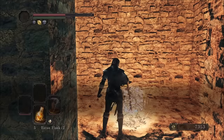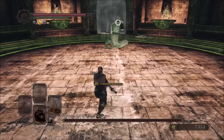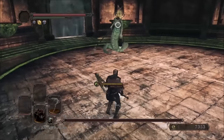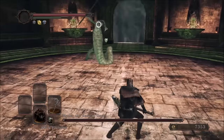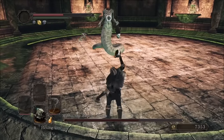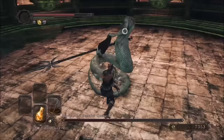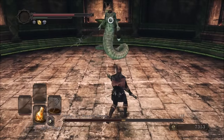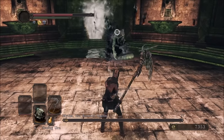Before fighting Mytha, I equip Black Fire Bombs and Hexing Urns which I found earlier. I begin the fight by chucking these at her — the Black Fire Bombs do pretty well on their own. With only six of them, she is down to almost 75% of her health bar. I couldn't say the same about the Hexing Urns. I try one and switch to melee for the rest of the fight, but do whip out the urns one more time to style on her for the kill.